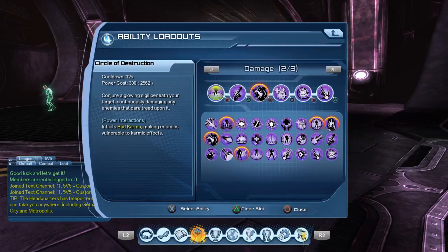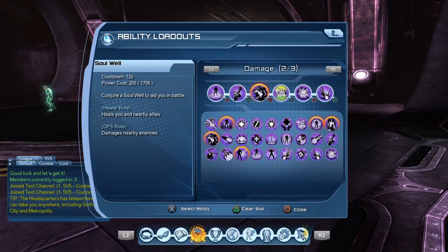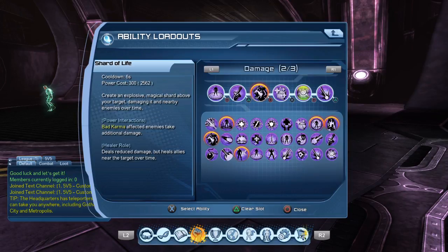As far as the actual loadout is concerned: you've got Circle of Destruction, which is your power interaction that will inflict bad karma. Some of the other powers will do extra damage once that power interaction is set up. Then Weapon of Destiny, which is your weapon buff. Grand Summoning is your supercharge, which lets you summon all three pets — the DPS pet, tank pet, and healer pet — for a short period of time. Then we have Soul Well, which damages nearby enemies and creates an explosive magical shard above your target, damaging it and nearby enemies over time. Bad karma-affected enemies take additional damage because of the power interaction.